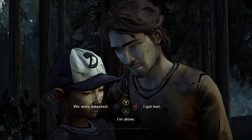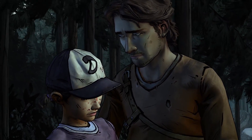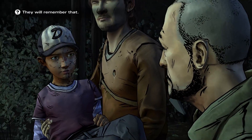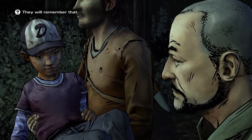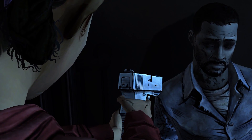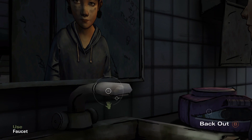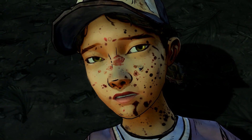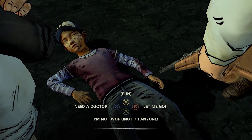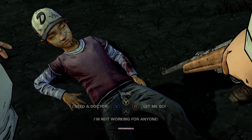Telltale brings even more emotion by adding the chance to shape your own destiny. You'll be given options on what to do and say, and those will shape who likes you, what path you'll take, and more importantly, who you'll end up getting killed. Season 2 follows up where Season 1 left off — we're now in control of plucky young survivor Clementine, who must work her way through the horrors of post-apocalyptic life on her own. It's not long before she meets other survivors, but in true Walking Dead style it's always unclear who she should trust and who's actually a sneaky snake using you for their own gain.